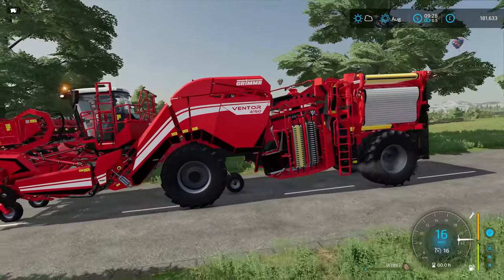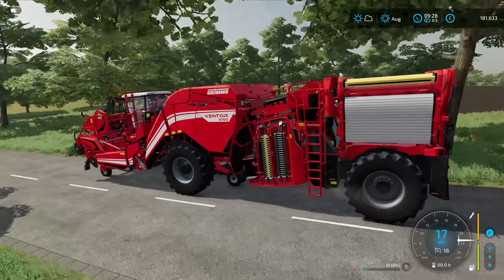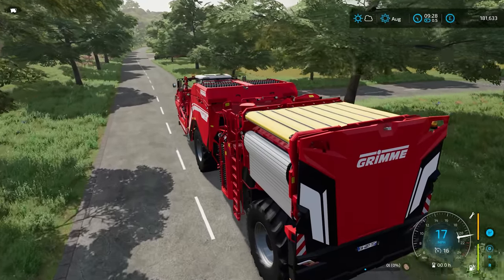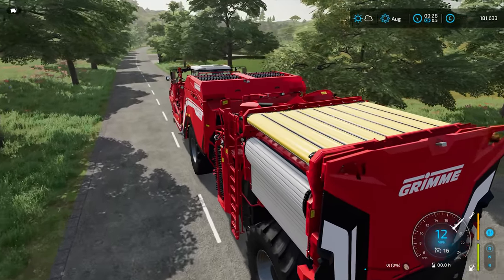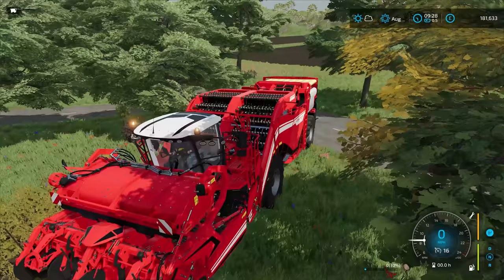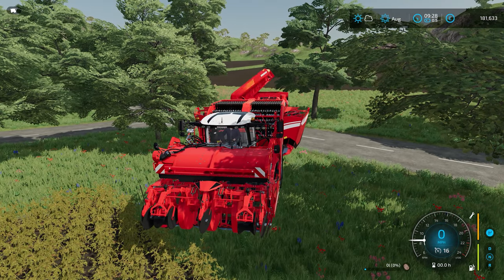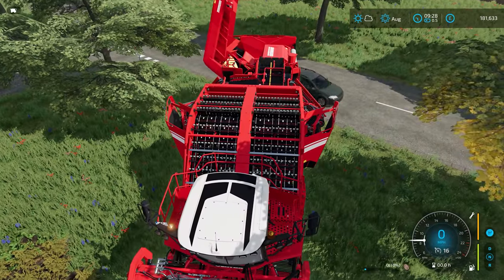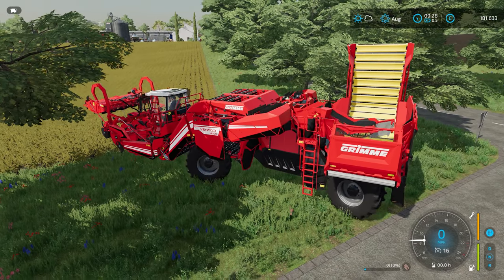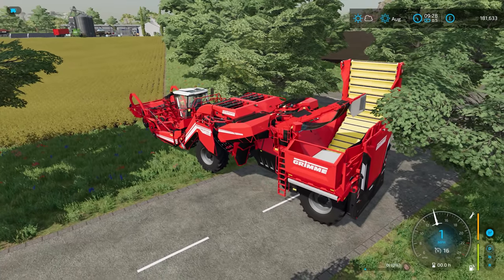Here we go — look at this, the Grimme Ventor at £41.50. It's big but seems quite compact, very neat the way it packs up. Because I'll be doing quite a bit of carting, I need to take the headland off first. Let's unfold it. It's also nice that it's all one piece — we don't have to attach the header. Yeah, it really does unfold beautifully. Look at that — it's a transformer! So many different moving parts.